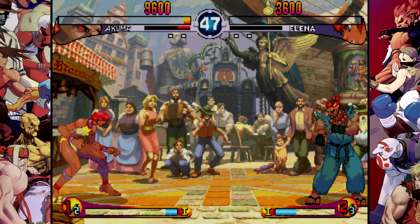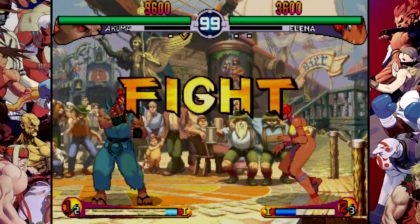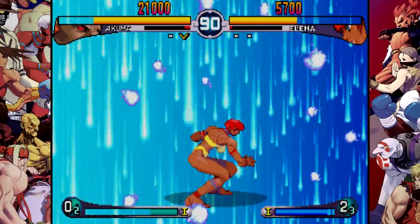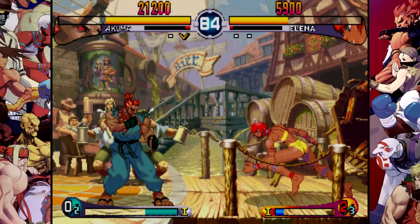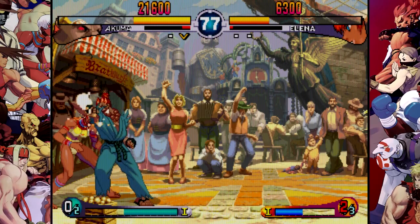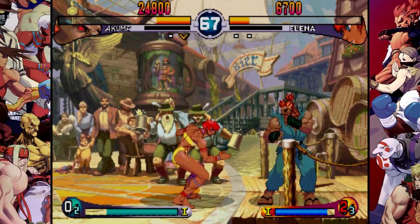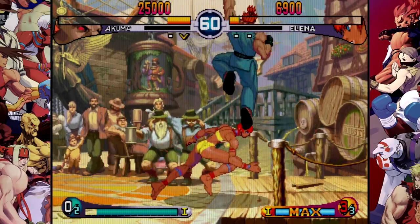There's a famous moment called EVO Moment #37. Chun-Li uses her special attack in the finals of a Street Fighter tournament, only to have Ken technically dodge every single one of her attacks and counter with a finish to end the match. It's incredibly hype. One of the training modes in the online version of Third Strike actually tests you to try and replicate it — Chun-Li does her special, can you counter it perfectly and do your own special?